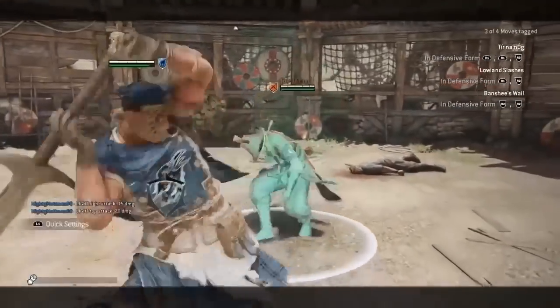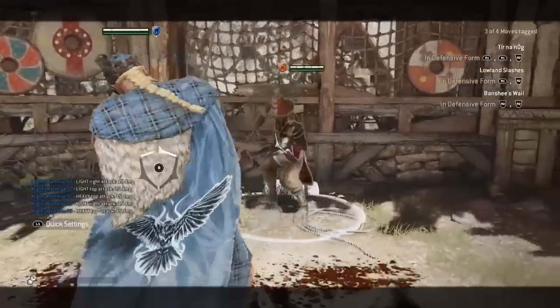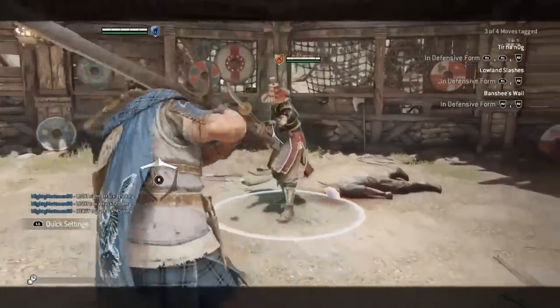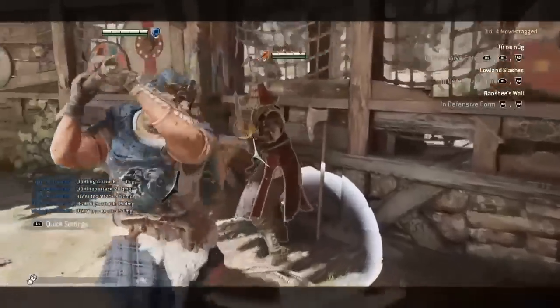Highlander has 3 chains. Tier Nanog is a 3 hit chain — 2 lights and a heavy finisher. Neutral light attacks do 15 damage, whilst chain lights do 20. Lowland Slashes is simply a light into heavy, and Banshee's Whale is a heavy opener into heavy finisher. Highlander's heavy attacks do 35 damage from the side, and 45 damage when coming from the top.